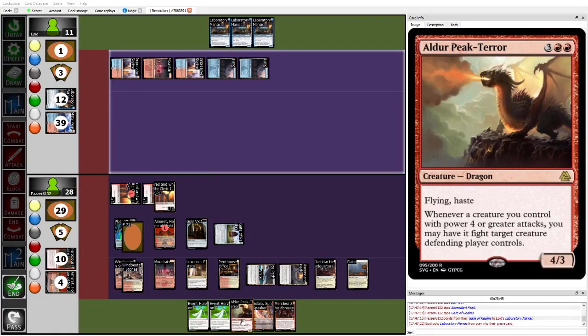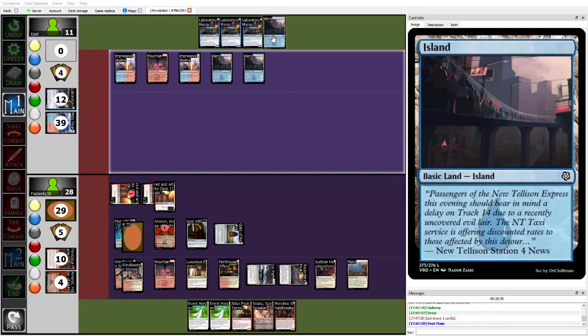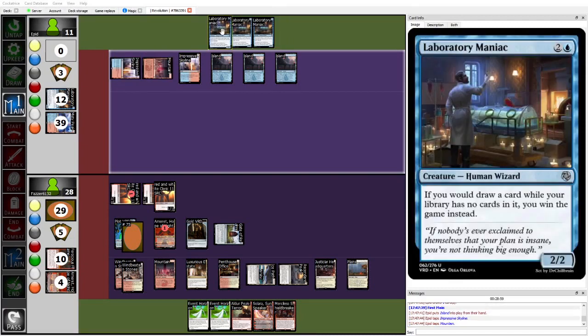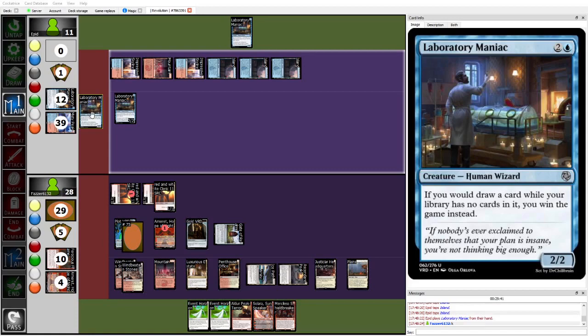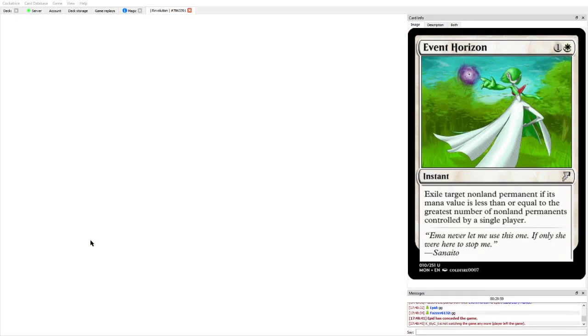Epid taps out for Merciless Shield Breaker; Fawzer drops counters on a cleric and on end Gate of Realms shoots face. Fawzer may actually have lethal here: attack for two, Alder Peak Terror for four, Omret minus for five, Gate of Realms shoots face for three — that's fourteen damage, so yes, Fawzer had lethal. But Fawzer swings with just the clerics and holds up mana. Epid draws the whole playset of Lab Man. At this point Epid is dead next turn. Epid tries to force the combo; Fawzer Event Horizons the Lab Man, and Epid just scoops. Fawzer wins game one.